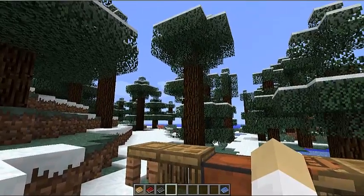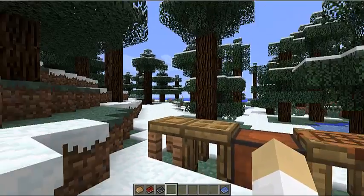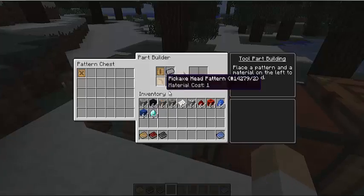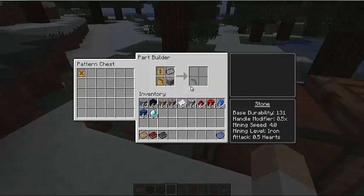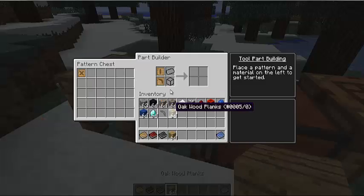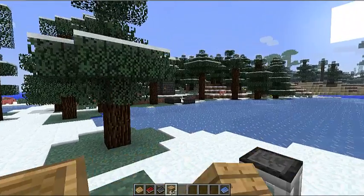There are a couple of ways you can use Tinkers' Construct. I'm going to show you most of the ways — just be creative. One of the ways, which is pretty basic, is to make stone tools. Now stone tools, you might think they're really bad, but if you do a stone tool really well, it might actually be good. So let's say you do not have enough stuff to make a smeltery.